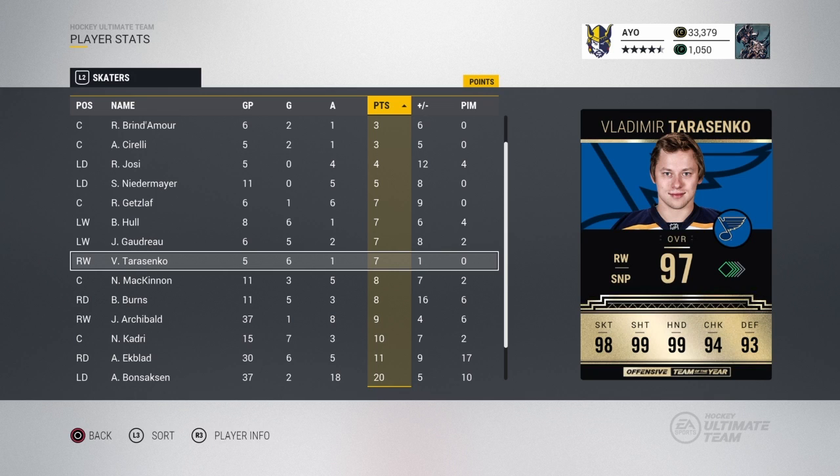His skating is unreal, his shot is perfect when it's on, his hands are awesome, he can check, but he's easy to knock off the puck. Surprisingly his defense is actually pretty solid. The most disappointing thing about Vladimir Tarasenko is his passing — I found his passing was always a little bit off. He made a couple nice passes, but for the most part it could have been tape-to-tape and instead it's hitting the skate or going right by somebody. So 7 out of 10 seems pretty fair.